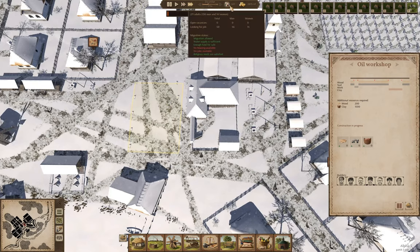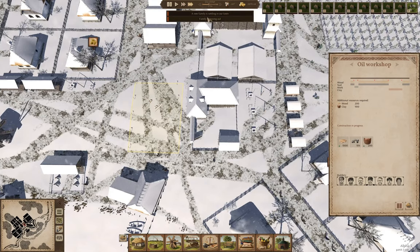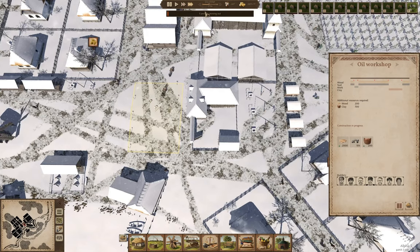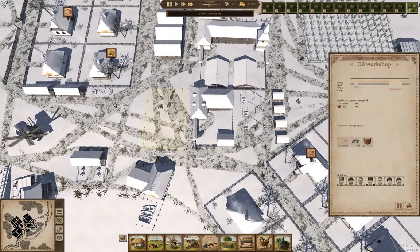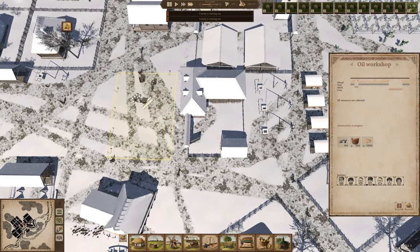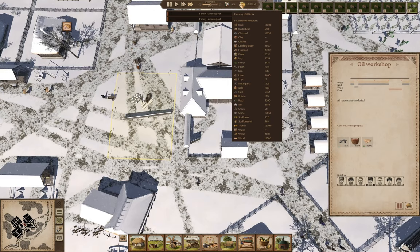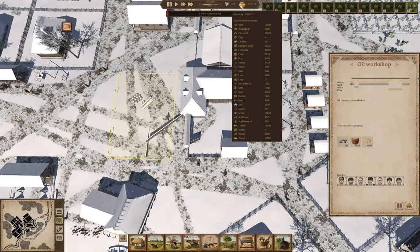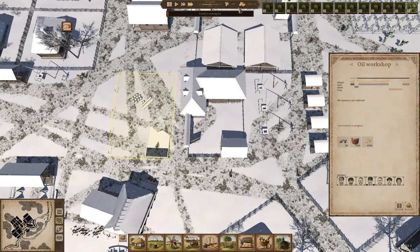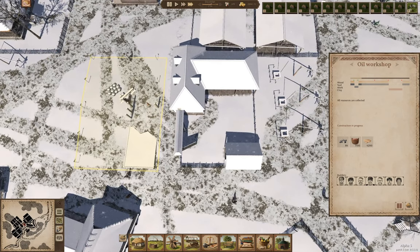We've got a new family. Where are they settling? There's no houses available — no family moved out. A second oil workshop should use up the sunflower a lot quicker, and that gives us another, bigger export stream there. Look at the builders go.